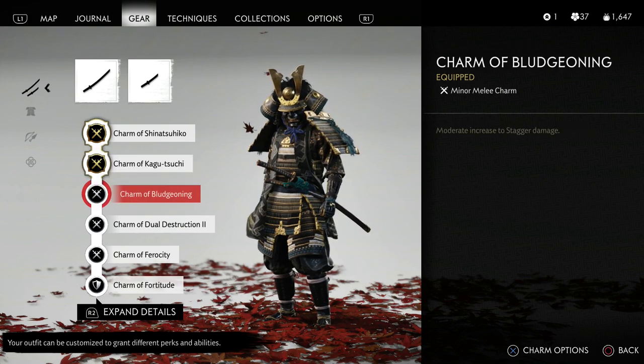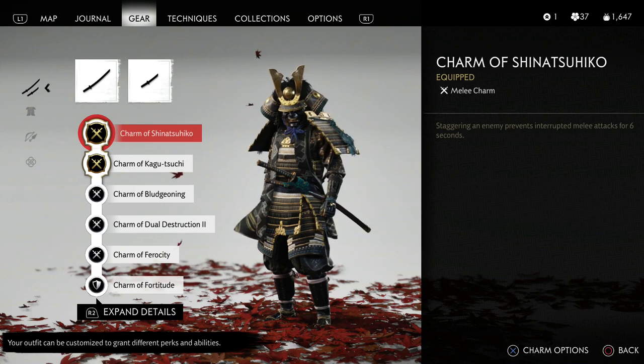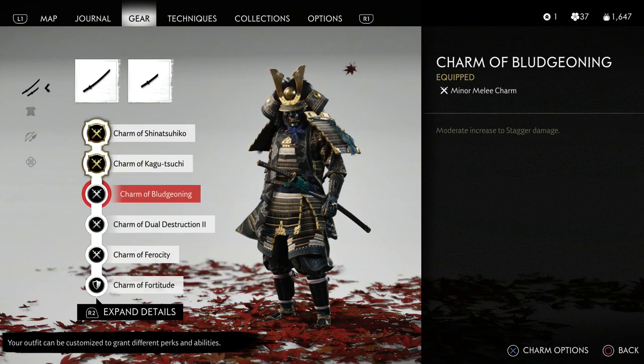The next thing I'm going to go with is the charm of bludgeoning. This gives you a moderate increase to stagger damage. So between this charm and the very first charm we talked about, plus Gosaku's armor, you're getting a lot of bonuses towards stagger damage and just being able to stagger enemies in general.